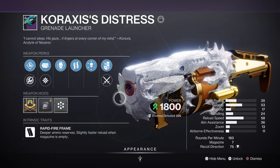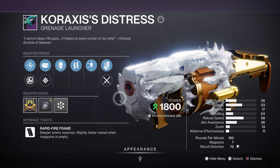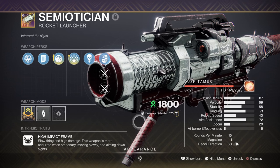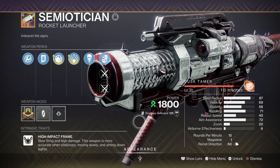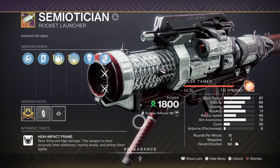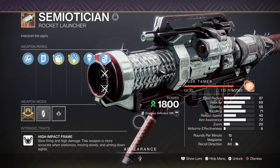From here, you have two weapons to consider for the build. You can either use the Koraxis's Distress Grenade Launcher with Envious Assassin and Hatchling, which will mainly be used for taking out suspended targets and dealing quick damage. On the other hand, using the Semiotician Rocket Launcher with Explosive Light and Frenzy will allow you to deal heavier damage against mini-bosses and bosses as you see fit. Both are explosive and both play a big part in taking out large quantities of enemies quickly.